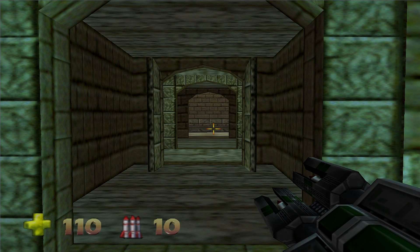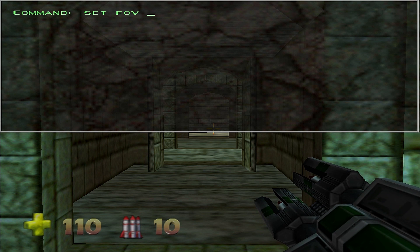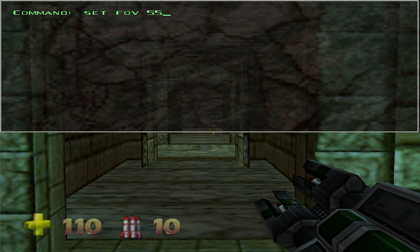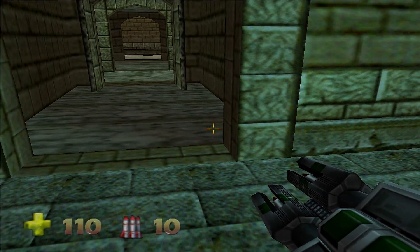In Turok 2 you open the console and enter 'set FOV 55'. I tested it with the rocket launcher. This seems to be a good value for a 16 to 9 screen.